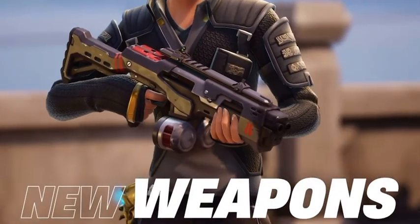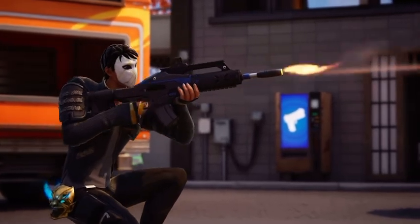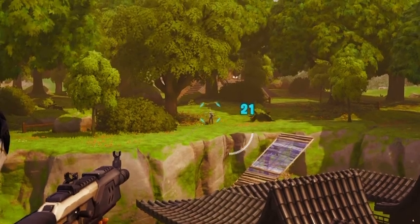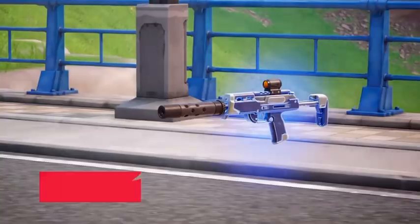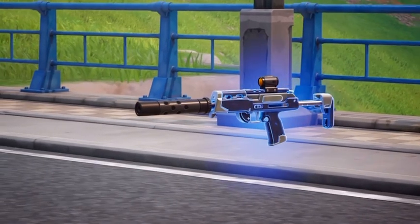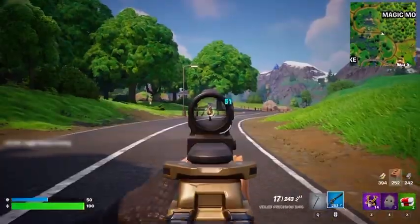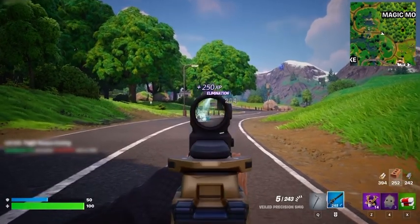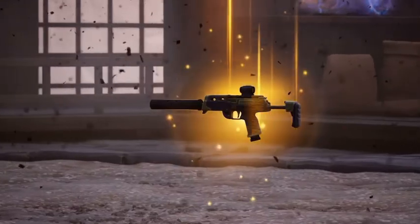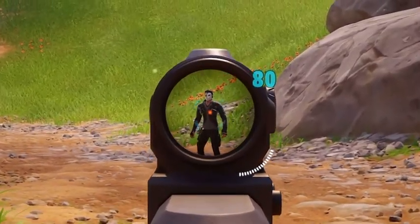With a new chapter, of course, comes a whole bunch of new weapons. And unlike last season, these weapons do not require you to lead your shots, as they now have a hitscan and bloom model instead of bullet drop. The first new weapon is the Veiled Precision SMG — a classic SMG in terms of fire rate and damage, however quite accurate from distance, with the trade-off of significant damage fall-off. The Mythic version of this can be obtained at Demon's Dojo from the Night Rose, and increases damage by one, and has a slightly faster reload.